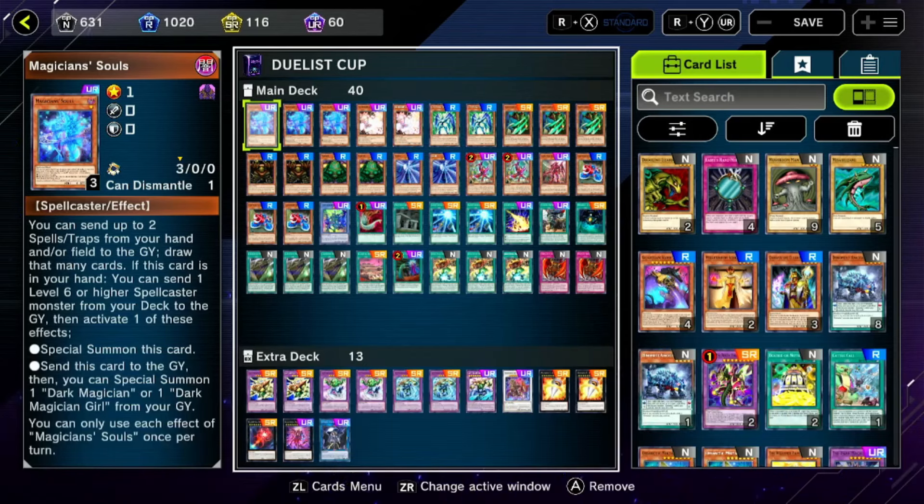Duelist Cup is on, people, and I've been dominating the competition with this brand new deck — a deck I've been wanting to play forever — the Paradox Brothers deck, Gate Guardian. And if you've been living under a rock, you probably don't know that Gate Guardian has a ton of brand new support that came out. I don't remember the name of the set, but it came out.